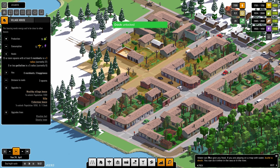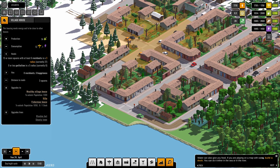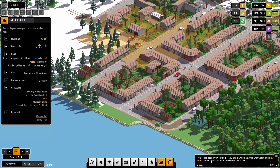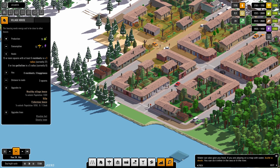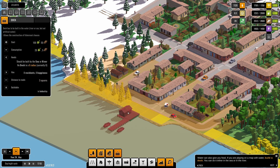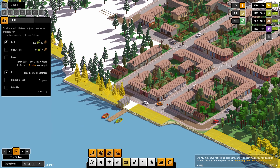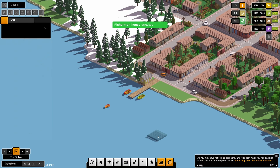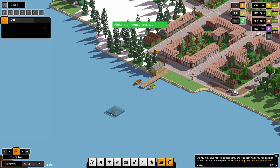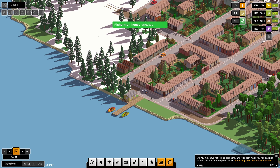The next step is water — it can also give you food if you play on a map with water. A dock can be placed either in the sea or in the river. Let's try placing one here to see how it looks. Oh, we have some boats! And we've unlocked the fisherman house as well. To get energy and food from water you'll need a dock.